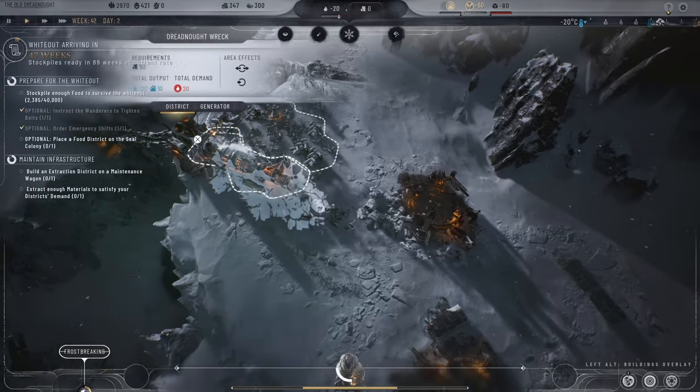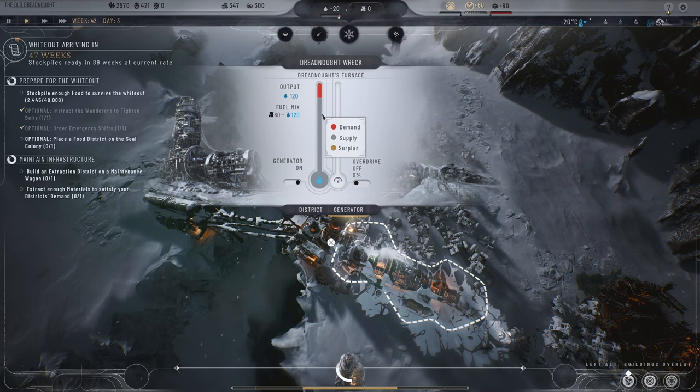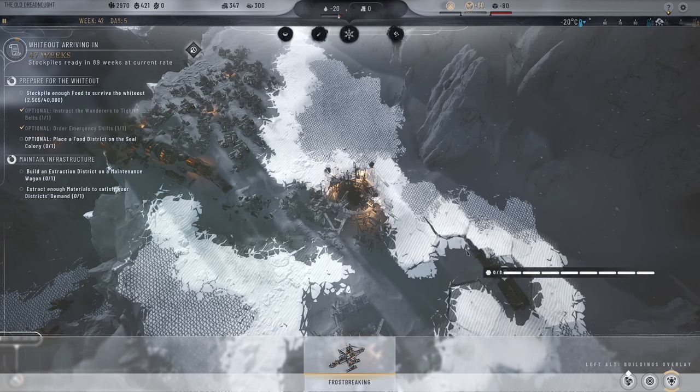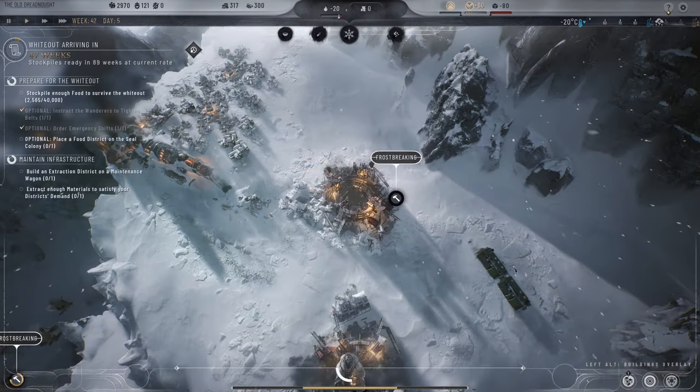Comparing to Frostpunk 1, where we had to manage the generator and adjust its levels directly, Frostpunk 2 is more about supply and demand — just make sure you supply enough fuel and people can make it. You'll get more cold and all kinds of other problems if you don't provide enough.